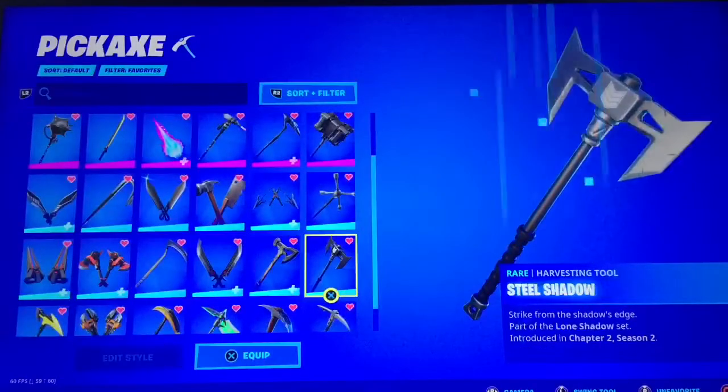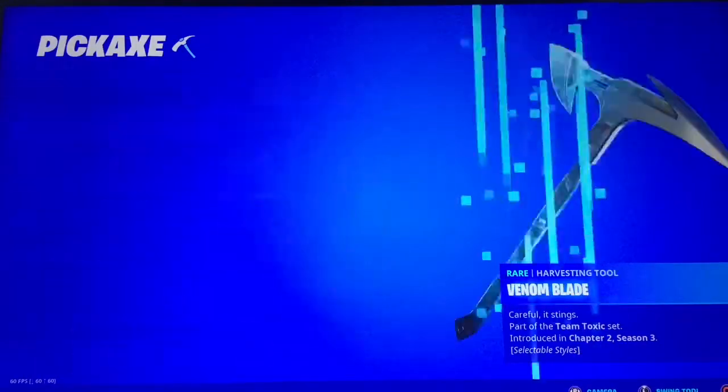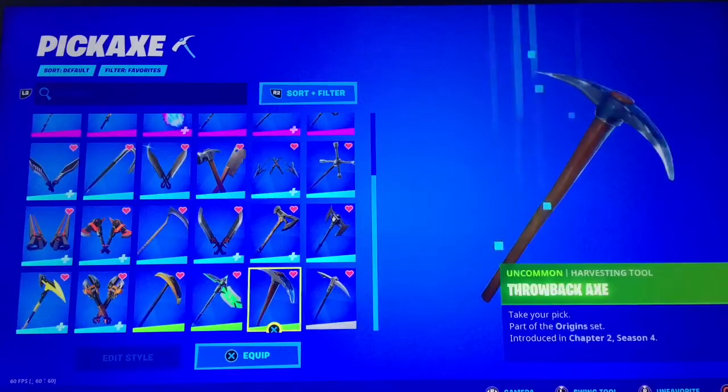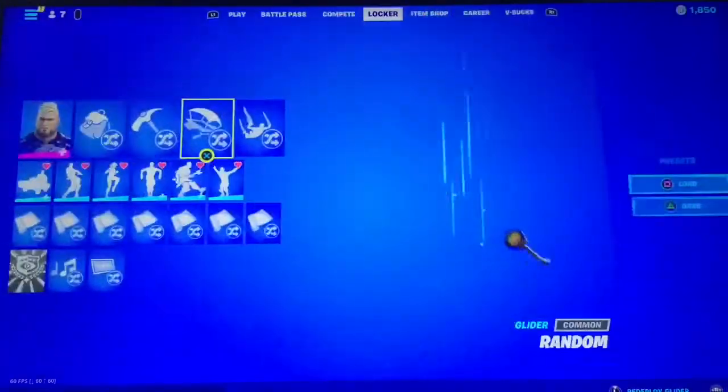Specialist pickaxe — the Urban Camo. Steel Shadow, Venom Blade — the black colour style, Wrenches default — actually, any style for Wrenches. Banana Axe, Emblematic, Throwback Axe, and the default pickaxe.